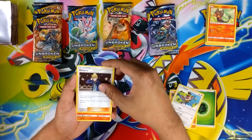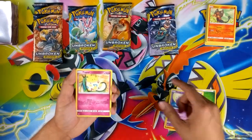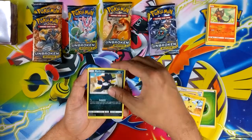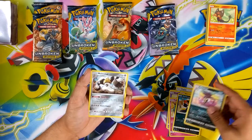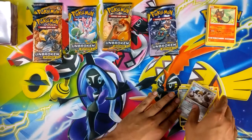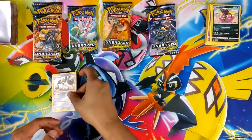Energy. Hitmontop, Chatot, Morelull, Growlithe, Gastly, Togepi, Pikachu, Marowak reverse, Meloetta — that's not bad. And Melmetal holo — that's not bad! We'll set Melmetal aside and leave it here.